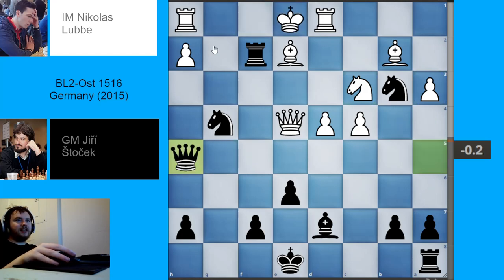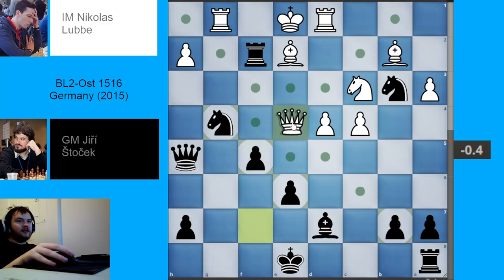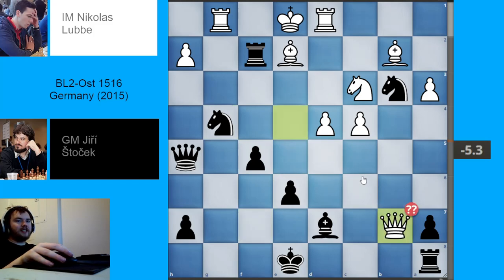Black now goes for queen to h5. We have rook to g1, pawn to f5 — black is getting very aggressive, attacking the queen but also defending their knight, which was pinned to their own queen by the bishop. In this position, white made what is kind of the losing move: queen takes b7. You can pause the video and try to figure out why this move is bad. What's wrong with it? What did black do now?